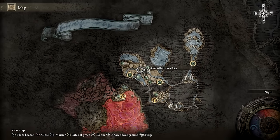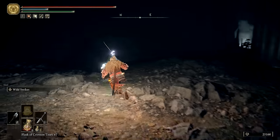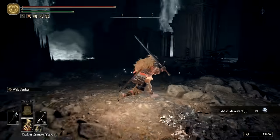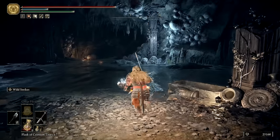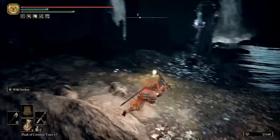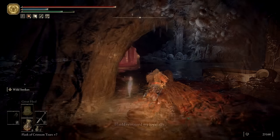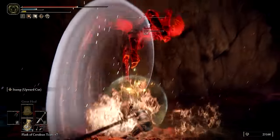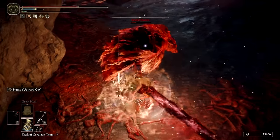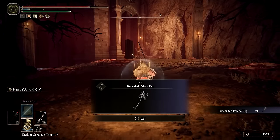You'll eventually find a lift that will take you down to the Nokstella Waterfall Basin Site of Grace. A short distance to the northeast is a Ghost Glovewort level 9. You should now have everything needed to level a strong Spirit Summon to plus 10. However, you may want to hold off on those upgrades until getting the Black Knife Tiche Ashes near the end of Ranni's quest. At the Waterfall Basin Site of Grace, speak with Miniature Ranni until she starts repeating herself, then move on through the tunnel to the south. In the next chamber, you'll face the Baleful Shadow, which resembles Blaidd. For melee builds, I recommend the Stamp Upward Cut skill as a sort of cheese strategy. After defeating the Baleful Shadow, Ranni will bid you farewell and give you the Discarded Palace Key.